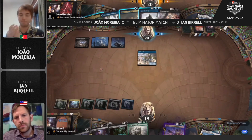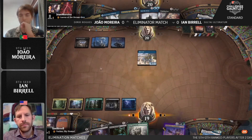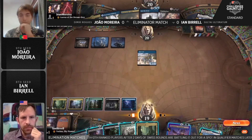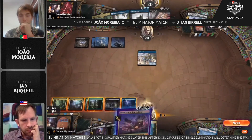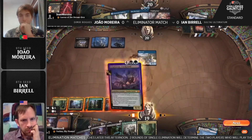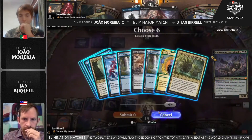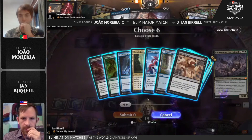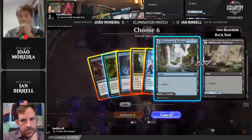Big decision point here for Joao — as soon as Ian gets priority, he'll be able to escape Polukranos, so he really wants to act now or on the upkeep. The main concern is two copies of Jwari Disruption — getting Into the Story hit by Jwari Disruption is a really bad feeling. We saw that pause to cast the spell at end step, but then you have to discard. So Polukranos is going to be escaped, munching on six cards in the graveyard.